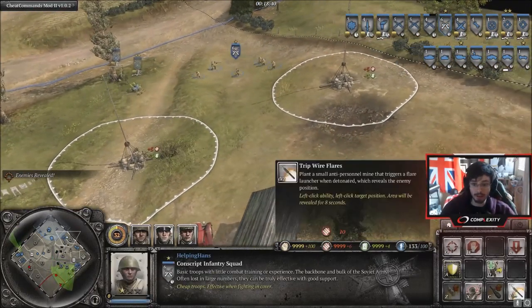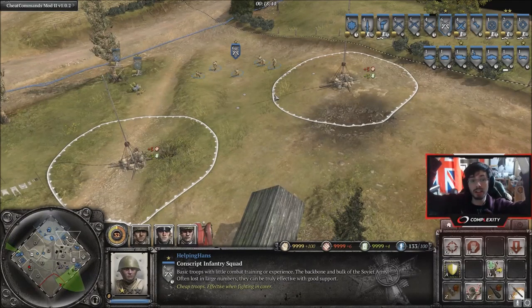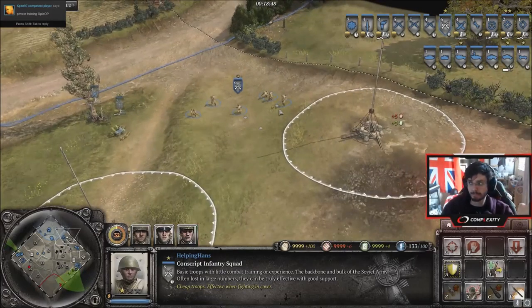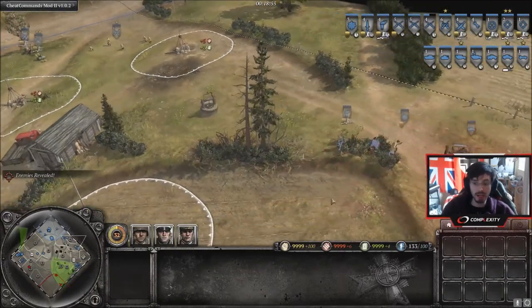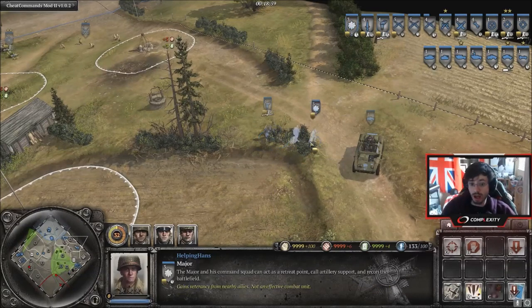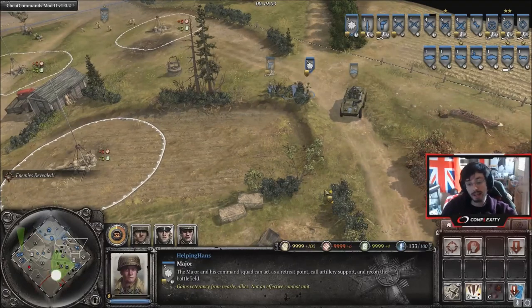With the Soviets, conscripts can drop tripwire flares. So if an enemy unit hits that, a big flare will drop in the sky — that gives you a big alert in case enemy units are moving through a certain area, and buys you enough time. Over here we have the pathfinder — the pathfinder beacon also reveals enemy units. The major has a recon run, and that'll give you enemy unit positions. We also have the M20 along with the T70.